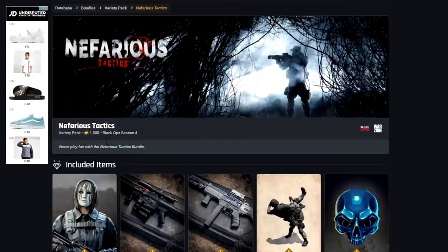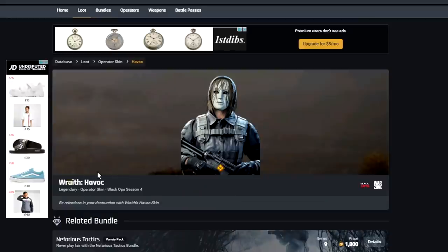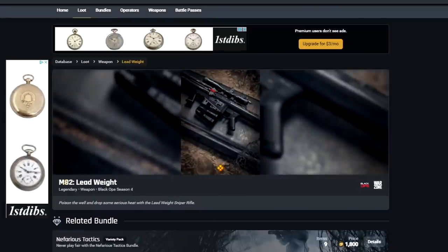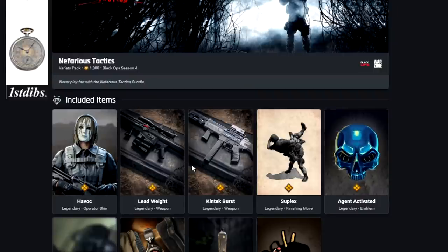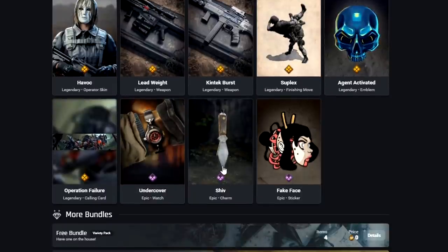Nefarious Tactics for 1,800 COD points. We've got the Havoc skin for Wraith — I've seen it around and I definitely like that one. We've got a Legendary Sniper Rifle, the M82, along with the KSP-45. It's a shame those blueprints are pretty bad, to be honest. We also have the Suplex finisher move which will be interesting, plus an Emblem, Calling Card, Watch, Charm, and Sticker.